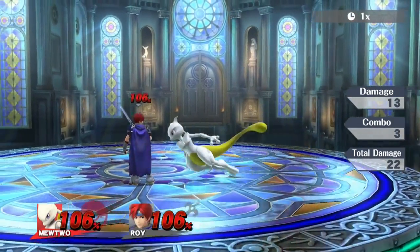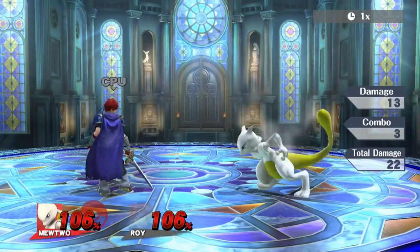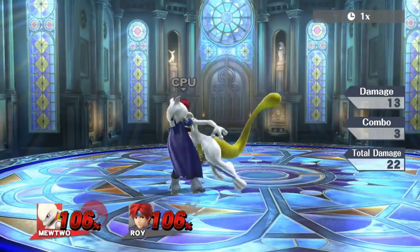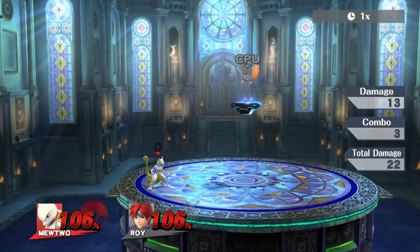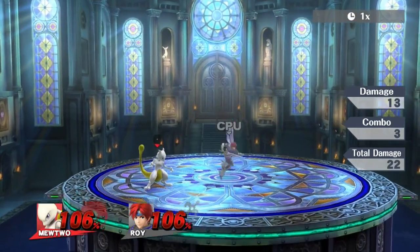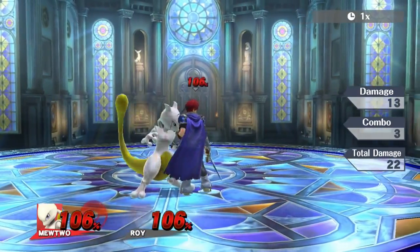Let's try to do this. This is on control, I am not putting in any DI for this time, and let's hope it works. There we go — first try! So basically, what I did there was down throw, dash, full hop forward air. Down throw, dash, full hop forward air.